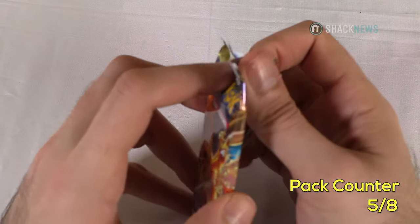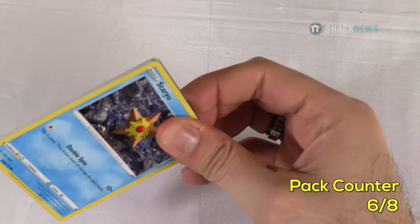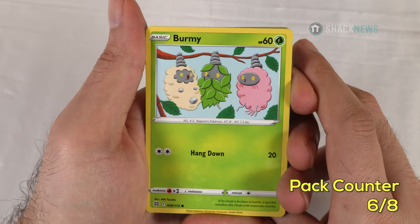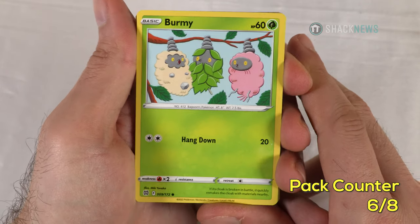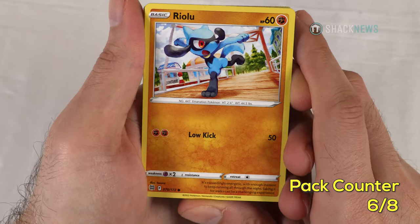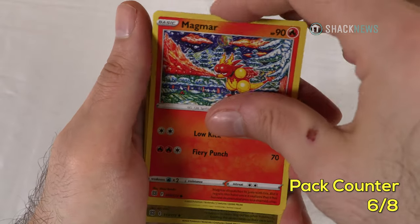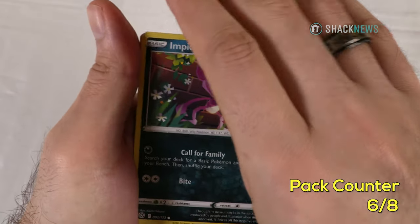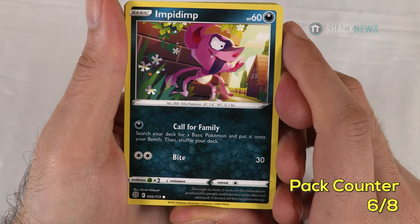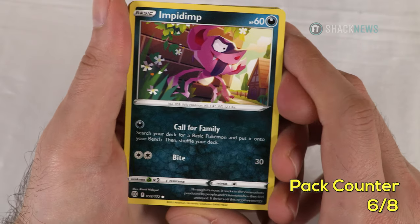Now we're on pack 6. Another Staryu — already seen you. Burmy — 60 HP grass type, Hang Down for 20 for two colorless. Riolu — 60 HP fighting type, Low Kick for 50 for two fighting. Already seen Magmar. Impidimp — 60 HP dark type. Call for Family: one dark, search your deck for a basic Pokemon and put it on your bench, then shuffle your deck. Bite for 30 for two colorless.